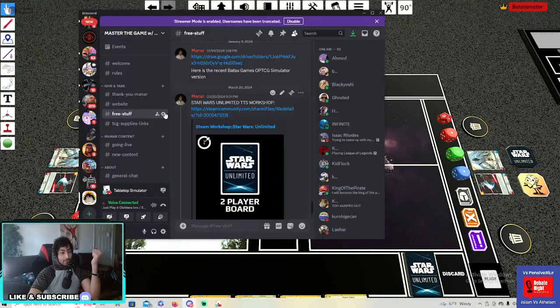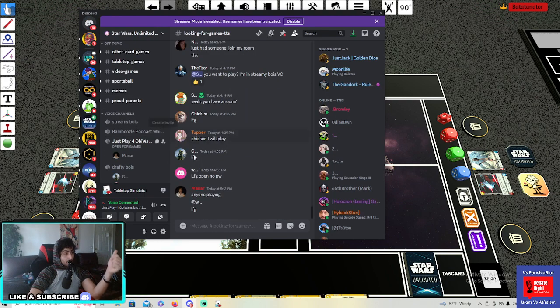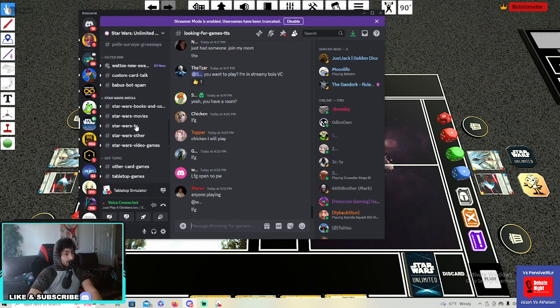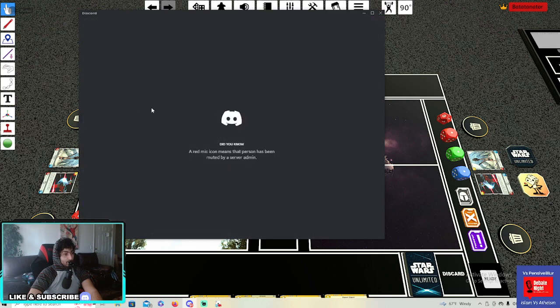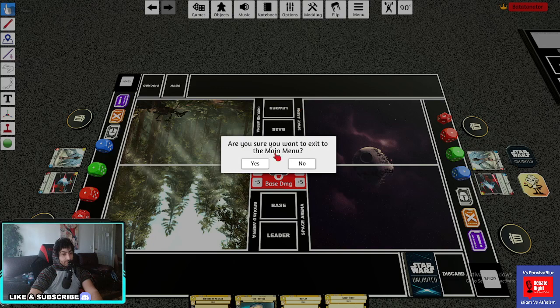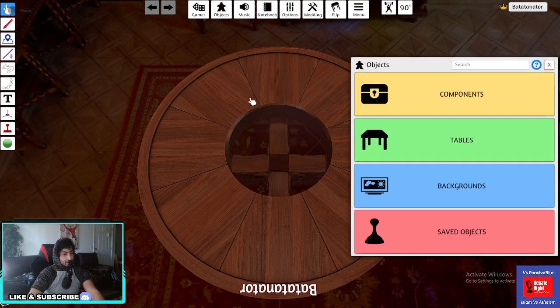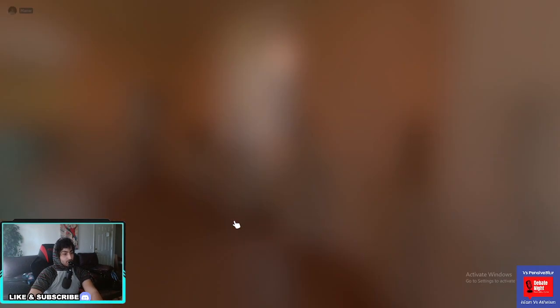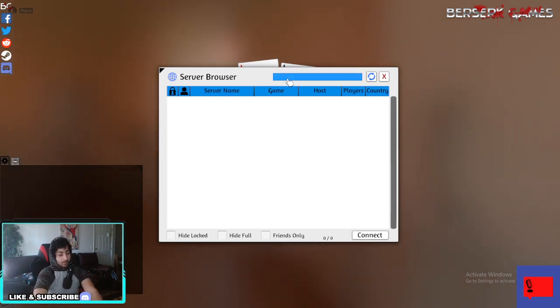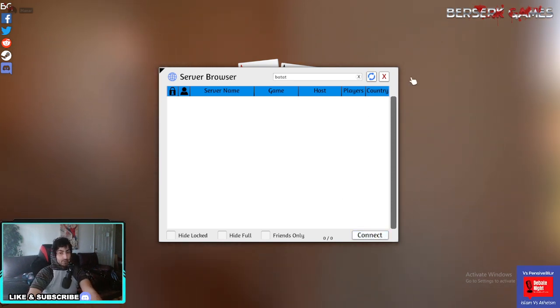Now I'll show you how to find games. You can jump on my Discord server — I'm always online doing a lot of content — or you can jump on the Star Wars Unlimited server. They have a 'looking for game TTS' group. On TTS you just have to find somebody, they'll give you the room name, and you jump in. If you want to join rather than create, you just need somebody to give you a name, then you put the password in and you'll be able to play. That's how you find opponents and play the game.